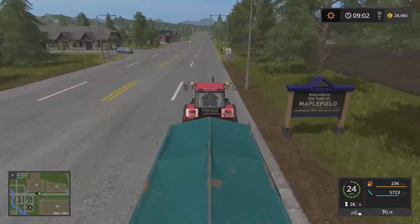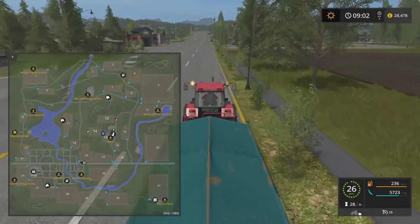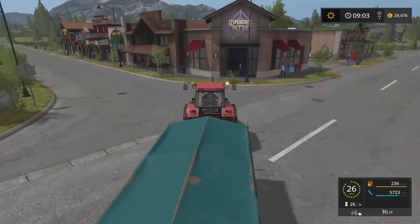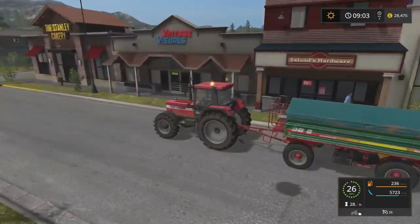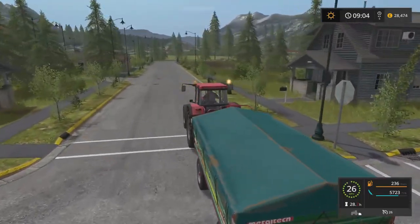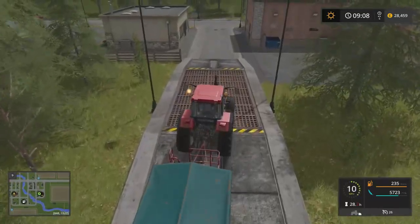This thing's slow — obviously you can buy new tractors if you've got more money. £26 of wage payment. Who the hell's getting £26? Is that a day? Someone's not on a very big wage, but that's good for me. Maplefield Town. Let's get the map up, I just need to see where I'm going. We can turn left here. Hey look, pizza place! I'll get a pizza later on. Waffles. Okay, there's quite a few places around here.